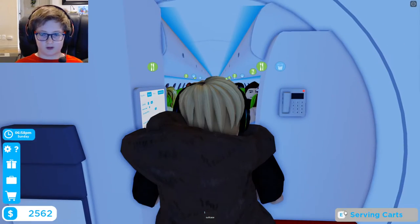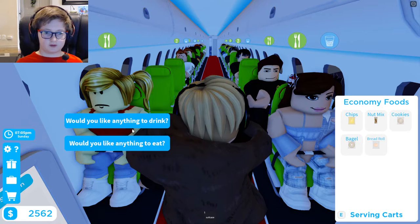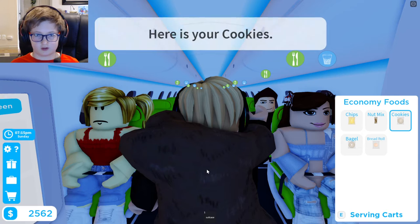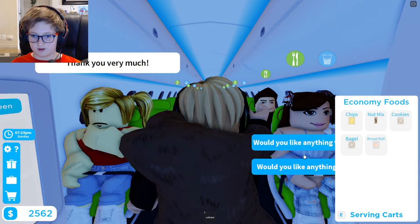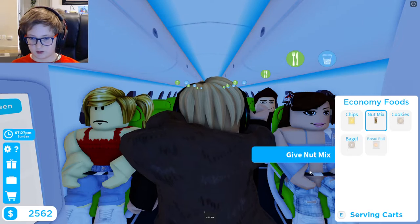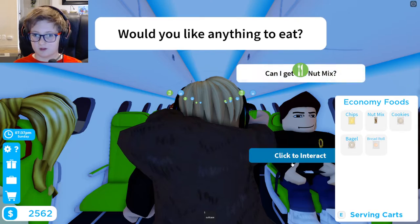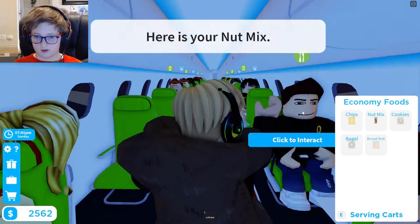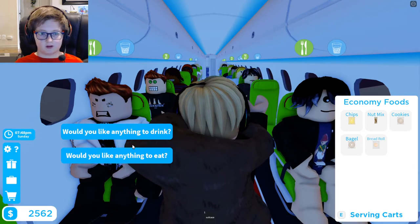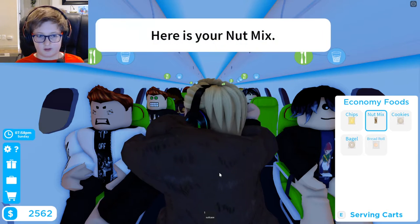Alright, let's turn on some mood lights. Let's start with some food, then we'll do some drinks. What would you like to eat? Some cookies? Here's your cookies. And what would you like to eat? Nut mix. Here's your nut mix. You would like something to eat? Nut mix as well? Here you go. Here's your nut mix.